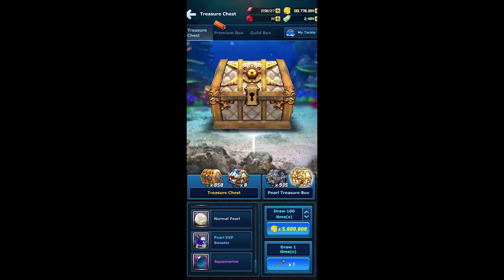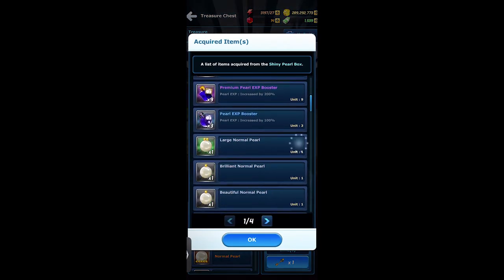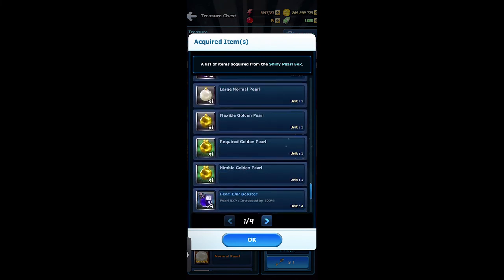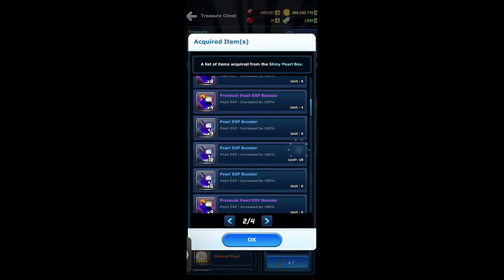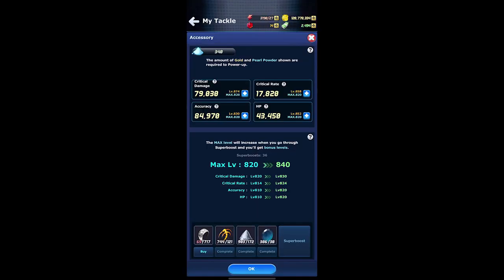We just spent 5 million gold to open up the golden pearl box 100 times. You would typically get one or two aquamarines when opening the golden pearl box 100 times. That's all we have today when it comes to leveling up your accessories, so always remember to focus on this, especially if you're a higher level player. Thank you guys for requesting this video, and I really hope it helps with improving your game. Until then, I'll see you all next time.